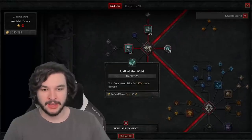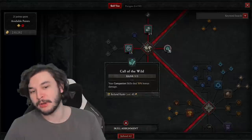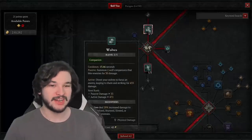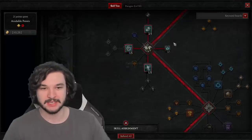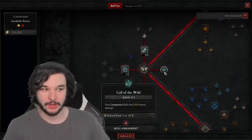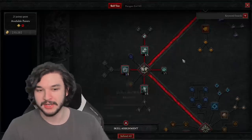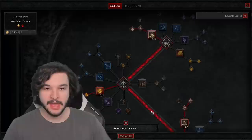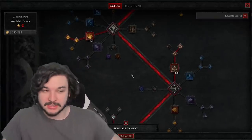We want to go with Call of the Wild because all companion skills get increased off this trait — 30% bonus damage, which is huge. Instead of getting roughly 10% bonus damage per skill point into each companion skill, we're going to upgrade them all with Call of the Wild. This is one of the reasons why we run all three companion skills — to get maximum value out of Call of the Wild.